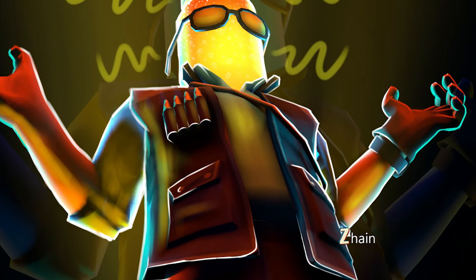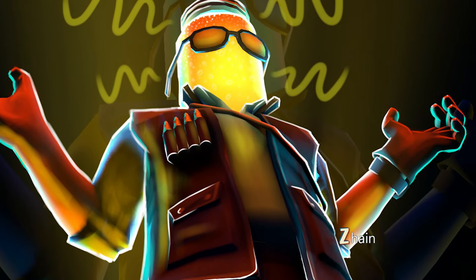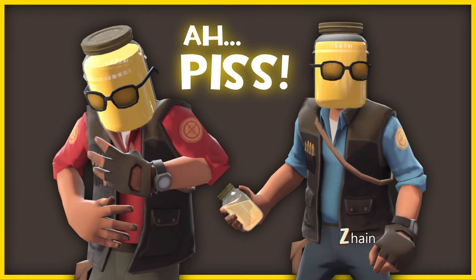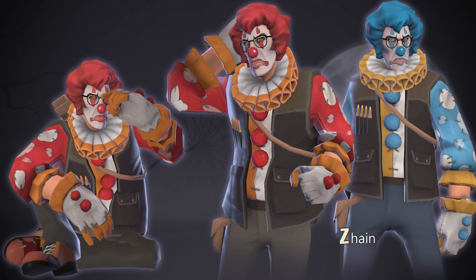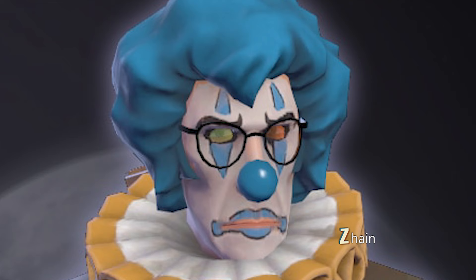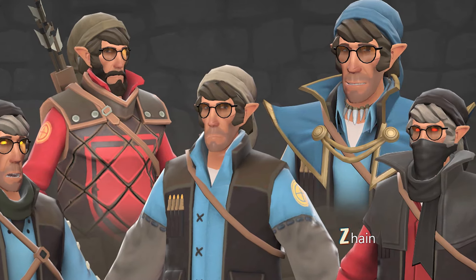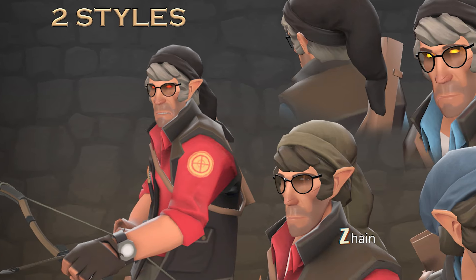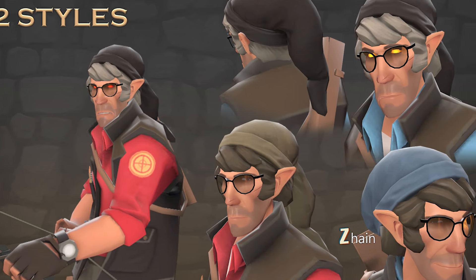Number 1 Sniper — literally the Jarate man, replaces the normal sniper head with a big Jarate jar, the ultimate enemy of spy. Viddles the Clown — a happy clown set for the sniper, it includes the clown makeup and costume, always with a smile on his face. Doculfer — a sniper hat and hair, reference to the Ben Drowned creepypasta, a paintable hat with two styles, glowing eyes and a very nice reference.